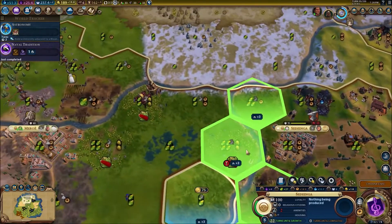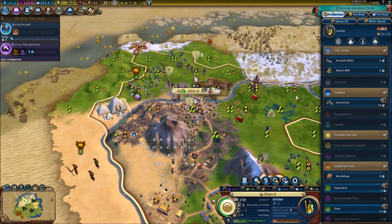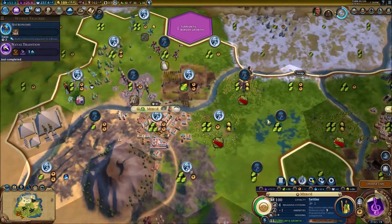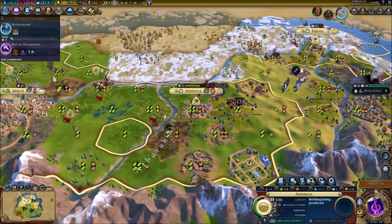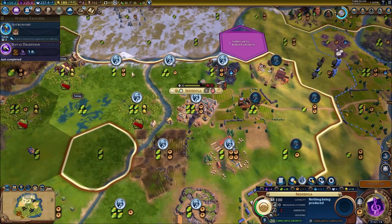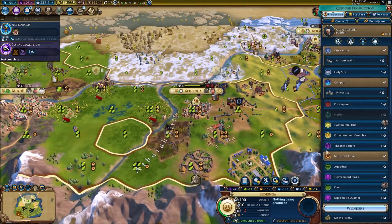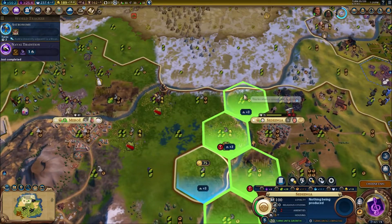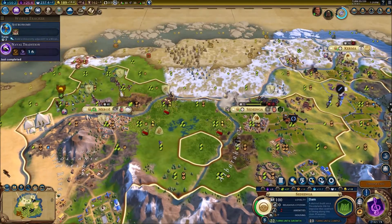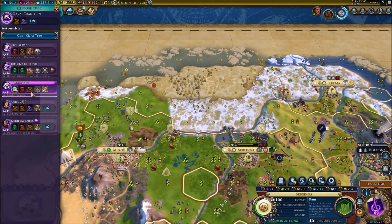It's time to build a dam. I can't build it here — I tried to change the tiles to see if it might cover both cities, but I'm guessing it's just not going to let me. This city just got flooded again — we just need to stop it. I'll build it there and hopefully that works on all these rivers, because that would spare us a lot of issues.